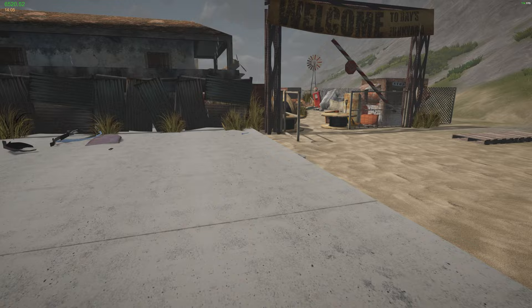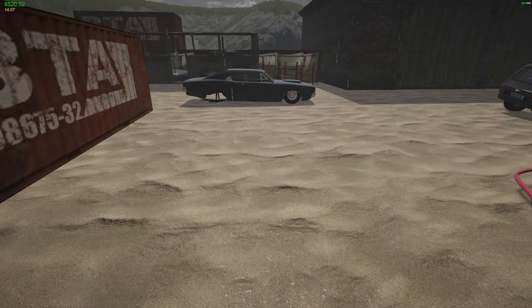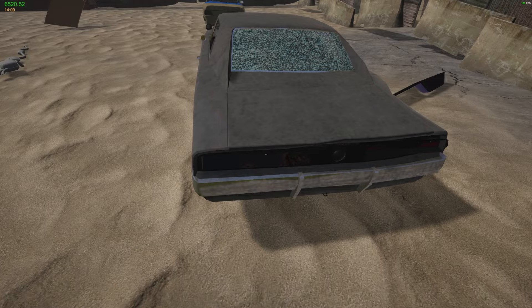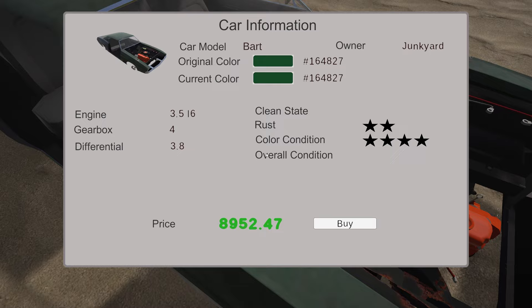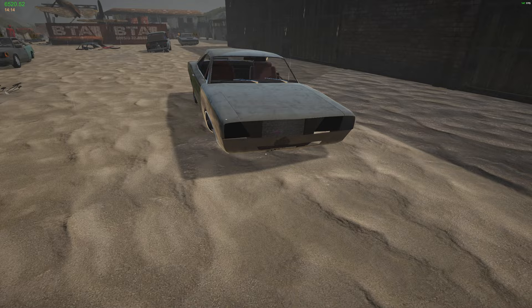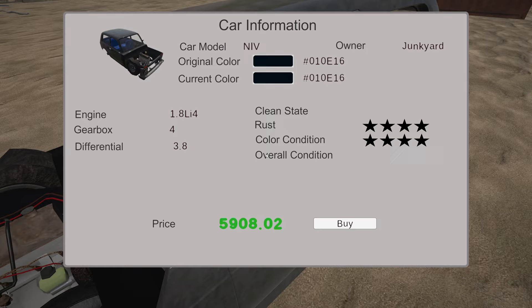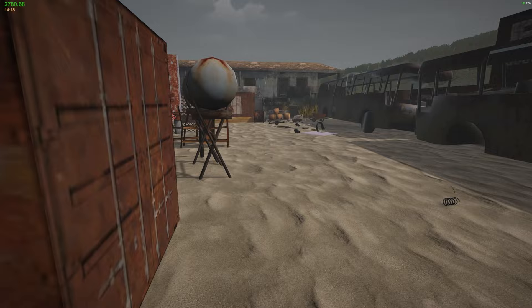Let's see what else we can get. Let's just go down the line. This one looks rusty — eighty-five hundred, nope. Seventy-one hundred, no. Eleven thousand, no. Eighty-nine hundred, no. Thirteen thousand, no. Nine thousand, no. Twelve thousand, no. Nine thousand, nope. Probably this NIV — fifty-nine hundred, yes we can get that. Thirty-seven hundred — let's get this first.